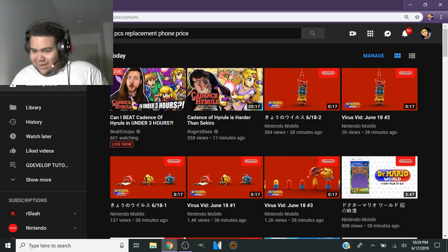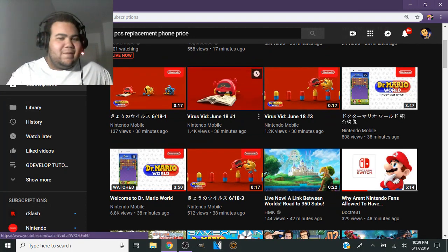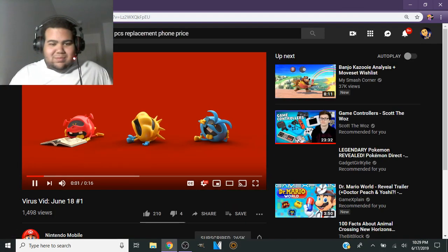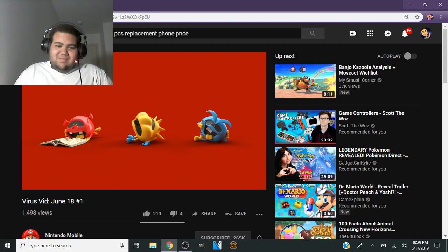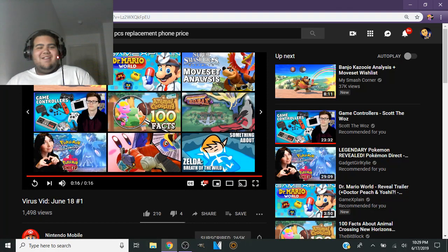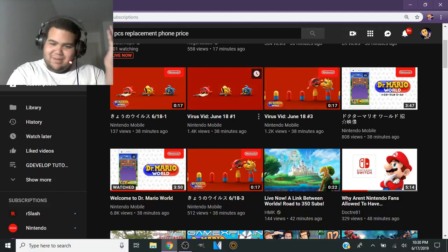And we got these virus vids — I'll check them out too, they're only a couple seconds long, why not. This is a story about three viruses: this is Red, this one is Blue, and that one is Yellow. They can never seem to get it together, but they do seem to get along somehow. Dr. Mario World. What — what is this, a commercial? I thought their official names were like Fever, Chill, and Weird. So now it's just Red, Blue, and Yellow? I don't know how to feel about that — I thought they already had names, but okay whatever.